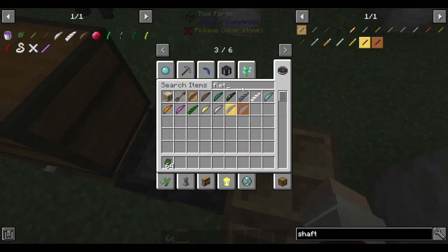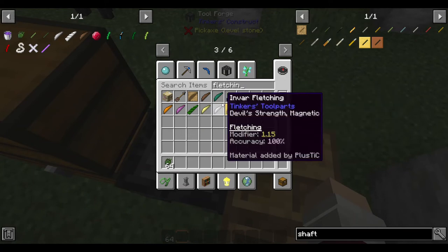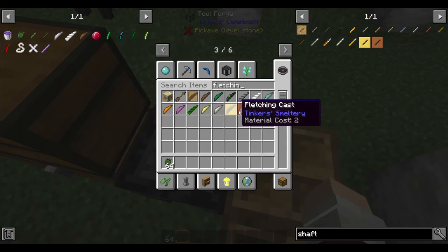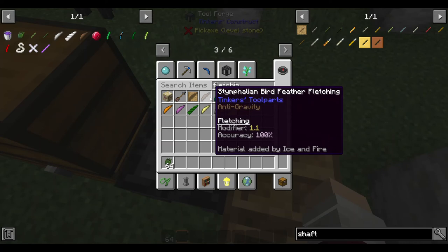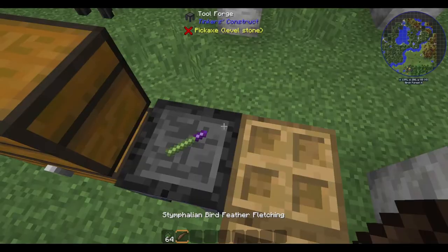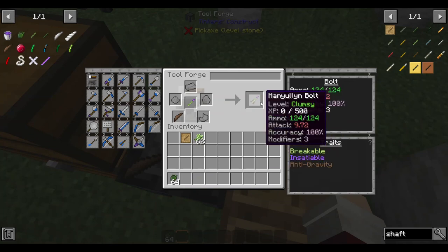You'll need a fletching. You can make yours out of feathers, which I think is probably the best for the base game. But I'm going to use... let's see what we got. Stemvalian bird feathers — assuming I pronounced that correctly. Go ahead and place that in there, and there we go.